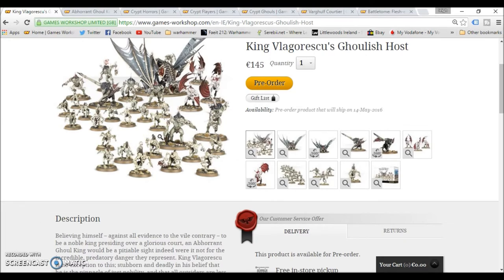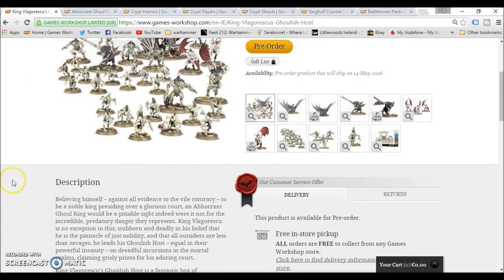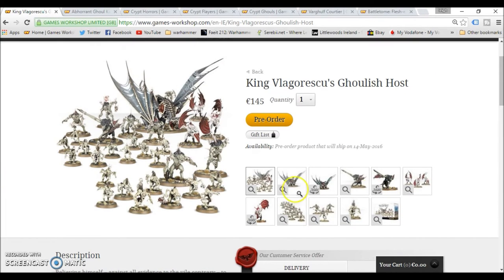What you're getting is a Ghoul King on a Terrorgheist, 20 Crypt Ghouls, six Crypt Horrors, three Crypt Flayers, and a Vargulf Courtier. Now of course you can make any of those any way you want, except for the Vargeist and the Crypt Ghouls, but the rest of them are multi-part kits that you can make whatever you want.